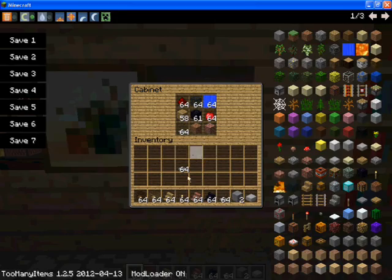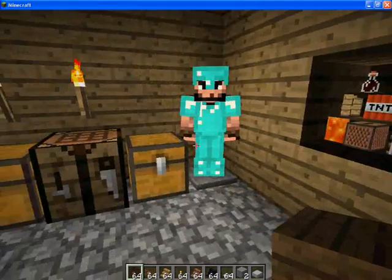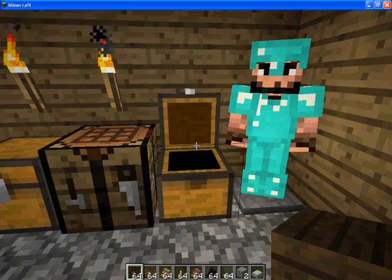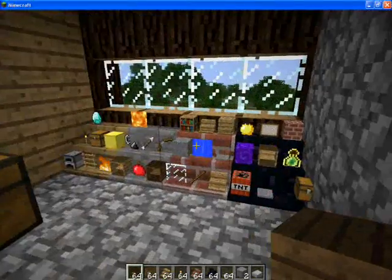All you've got to do is take it back out and replace things. To craft one of these cabinets, just follow the instructions in the chest: wooden planks all the way around to make a chest shape, and then a glass pane in the middle.